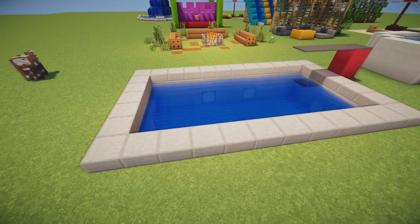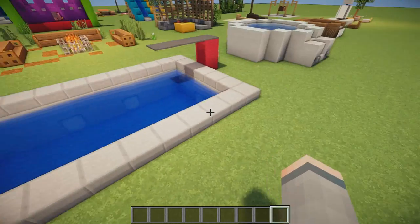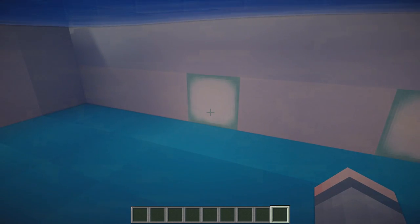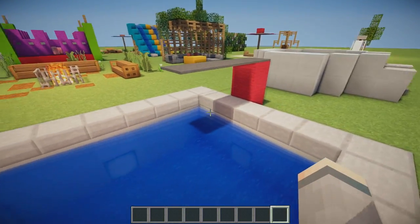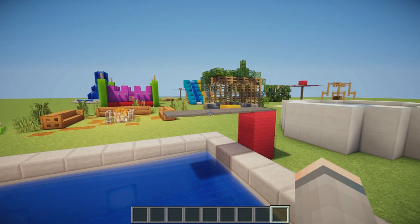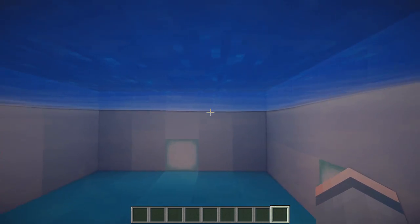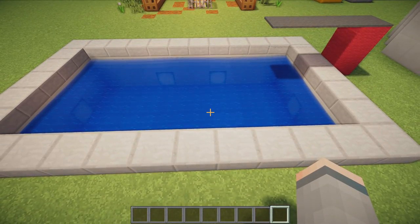First off we have this absolutely awesome swimming pool design and it's actually very simple to make. It's a 12 by 7 block space dug into the ground with stone slabs above. There are some sea lanterns in here for extra lighting. We have white clay and blue clay on the bottom and sides, and then a really nice diving board with two blocks of wool and three blocks of carpet coming off the end with string underneath to make it look like a diving board. You can climb up with a ladder and jump on it — a really nice swimming pool design for your Minecraft houses.